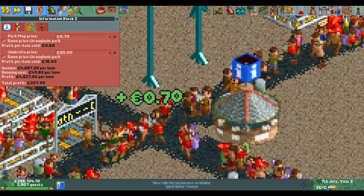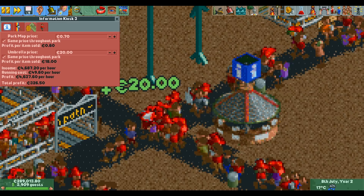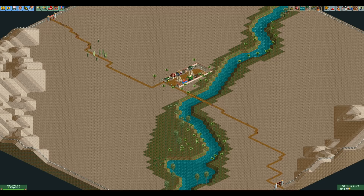If you price your umbrellas at the maximum of 20 euros, no one will buy it because it's too expensive. However, once it starts raining, the price doesn't matter and every guest in your park will buy an umbrella as soon as they can. With a profit of 18 euros per umbrella, we only need 56 guests to complete the goal.